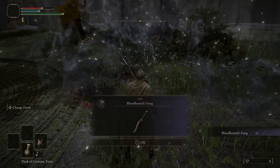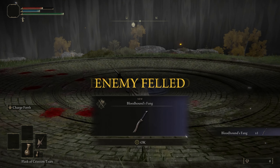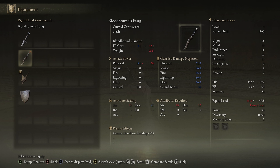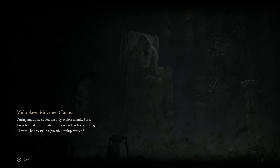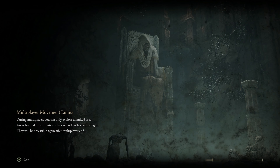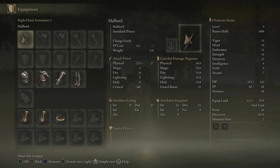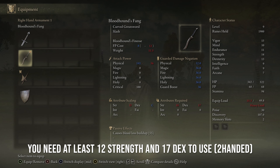You get the Bloodhound's Fang, which is actually his weapon. Although you can get the Bloodhound's Fang at level 1 pretty easily, you do have to note that it requires 18 strength and 17 dex — so you need at least 12 strength and 17 dex. You're going to have to get a few levels first before you can put this weapon to use. But with that said, let's go into the movesets.